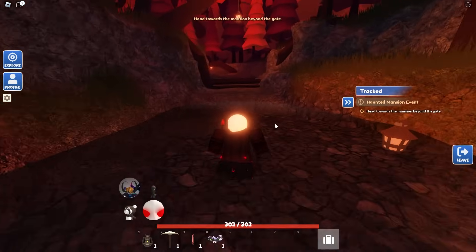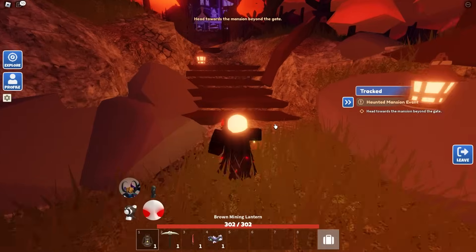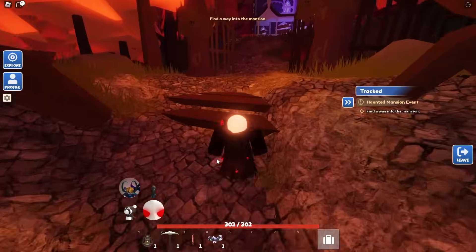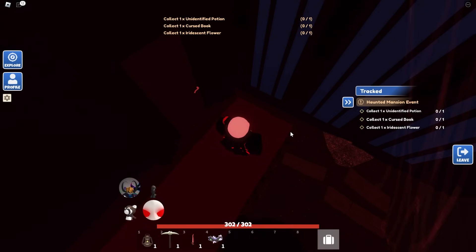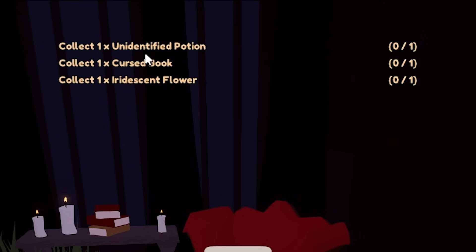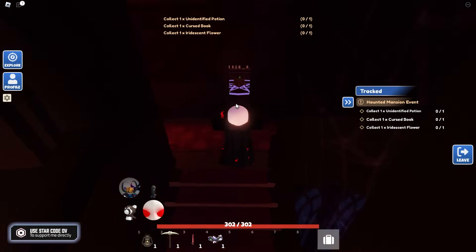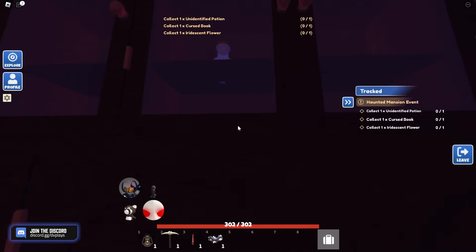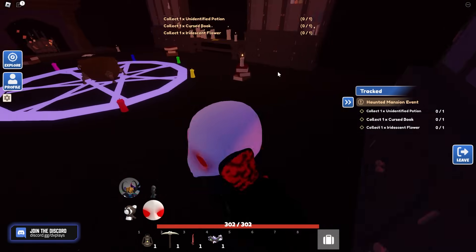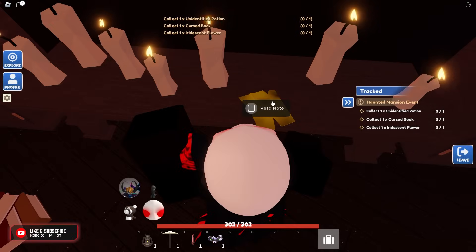You don't need the shovel anymore, but you do need your pickaxe. The lantern is optional — use it as a flashlight if your device is dark. If you don't see the ruby sword, check your inventory. You get two weapons. Head to the mansion basement to enter. Inside, there are three items to find: an unidentified potion, a cursed book, and an iridescent flower.